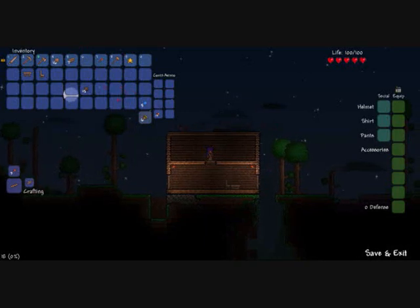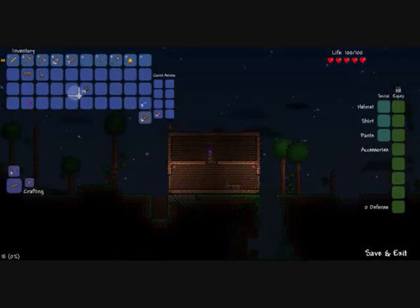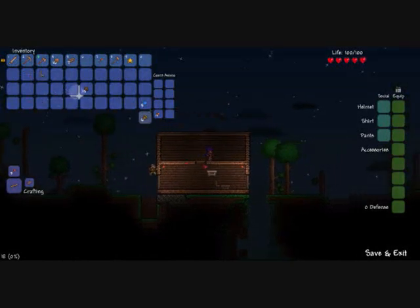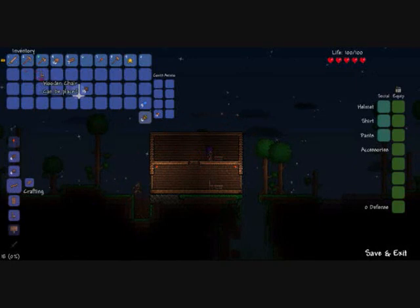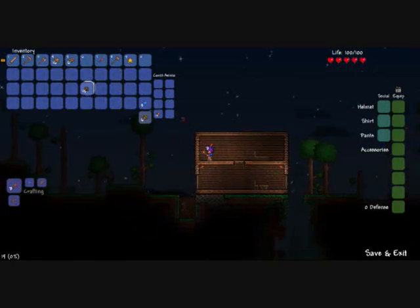We need a table and chair here — oh, I've already got one. You also need a door for it to be counted as a proper room. I'm just going to put the table and chair there. We need some more torches, so I'll get some more so we can make the light sources for the rooms.